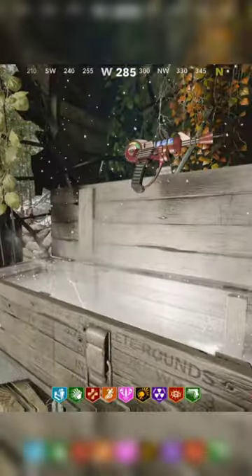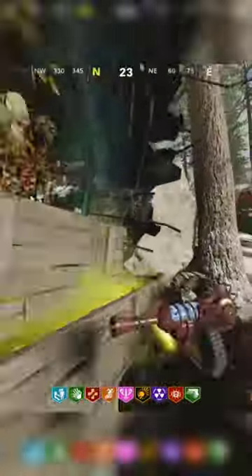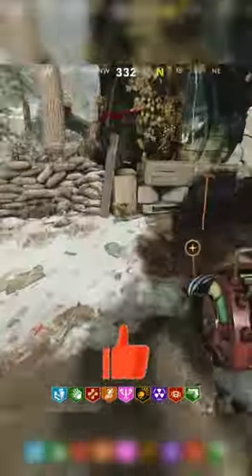And now for the most obvious way — the mystery box. But if you hit it at around round 44 to 45, then you will have a way higher chance of getting it. In fact, your chances are increased so much that I got the ray gun two times before the box even ended up moving.